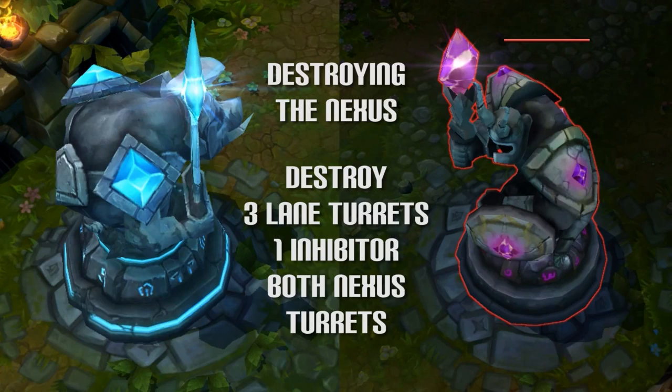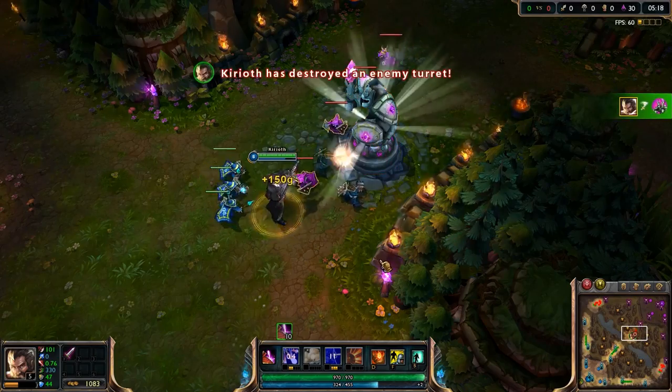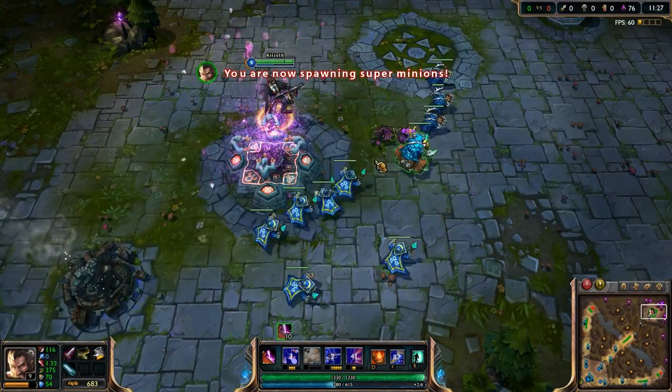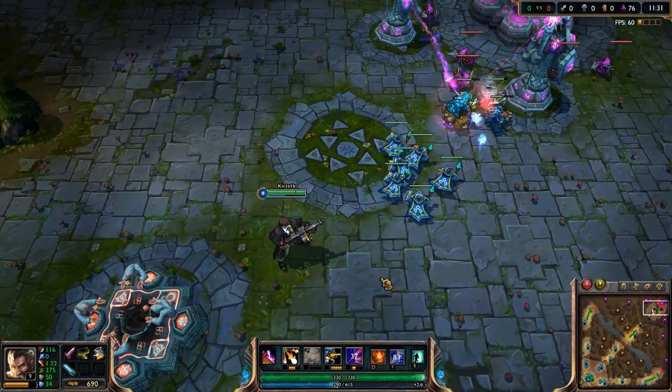When turrets are destroyed, they are gone permanently — they will not come back once they've been destroyed. Inhibitors, however, will respawn after 5 minutes, blocking your way to the Nexus once more.